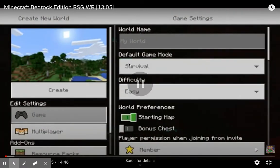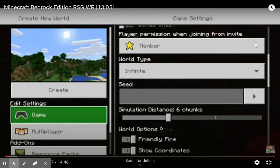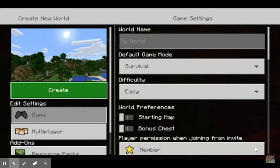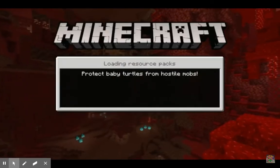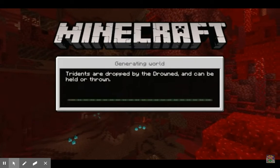So you see here he's creating a new world, changes it to easy, turns off starting map, turns down simulation distance, shows his coordinates, and turns off multiplayer — to show he's not cheating. And now he has created his world. Many speedrunners do this, changing it to easy. It's not considered cheating, so it's allowed in glitchless runs.